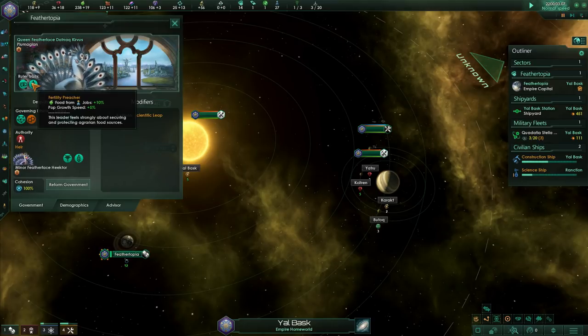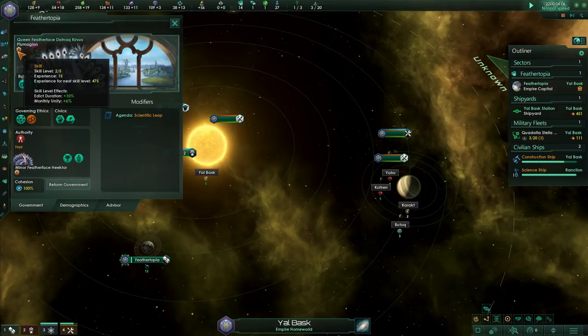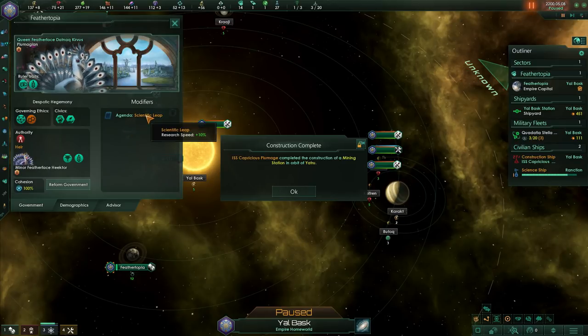This fertility preacher trait means you get more food out of your farmers and a 5% pop growth — they are growing fast then. The investor trait gives you more trade value. So your ruler is helping out your whole empire. As they go up in experience level, their baseline impact and bonuses to the whole empire get stronger and stronger. They also have an agenda which gives a third type of bonus — in this case their scientific leap agenda is bonusing research by another 10% above everything else.